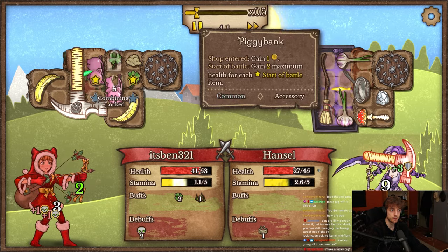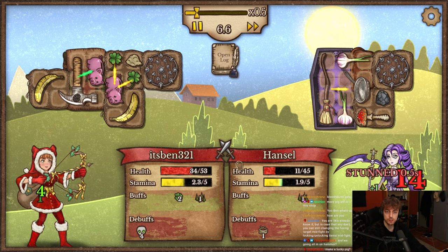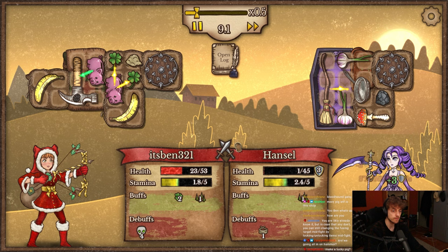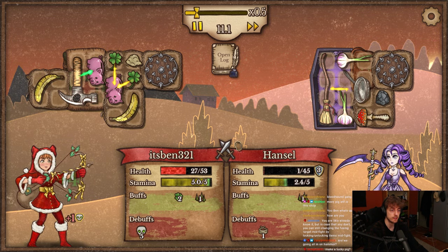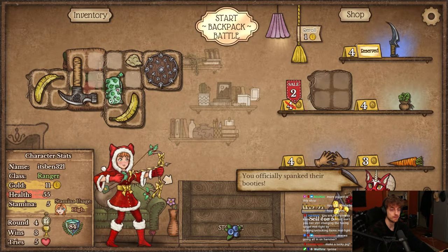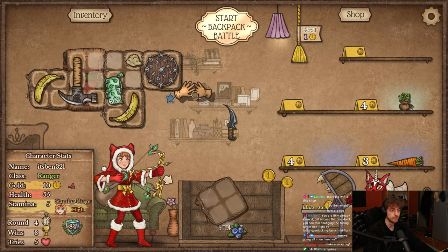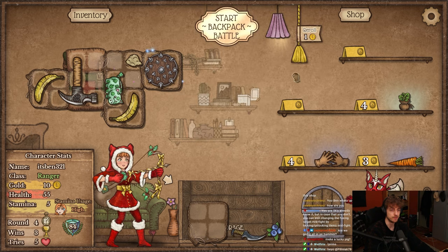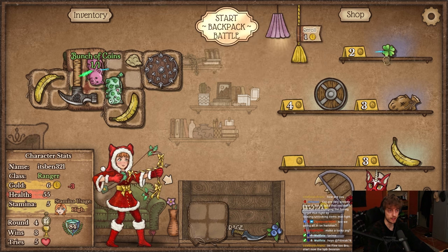I'll use this one actually. You can still change — yeah I know. We've won every fight so far with hammer dagger. We did stem out here — I didn't jinx it right now. Easy. Get gloves already — and pig every round.